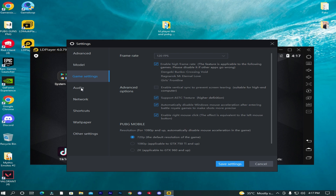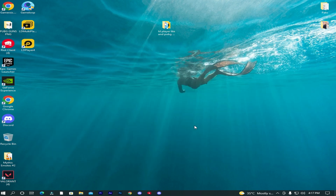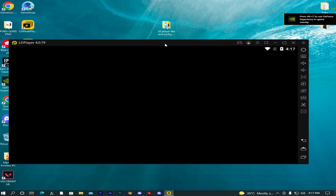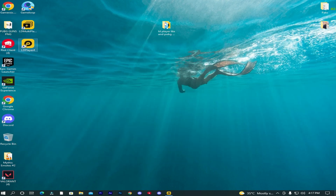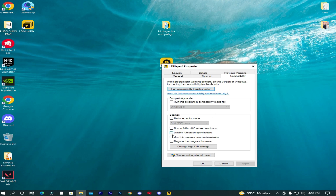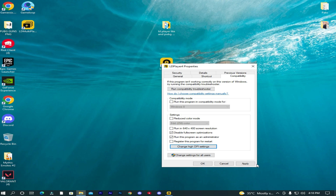Save and restart your emulator. Minimize your emulator. Right-click on LD Player, go to properties, click on compatibility, and tick mark on these two options. Then go to change high DPI settings and tick mark on this option. Make sure that application is selected.